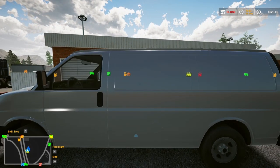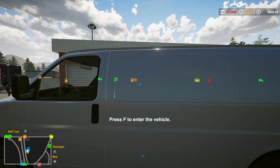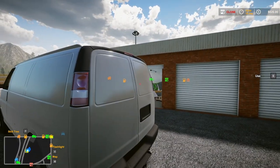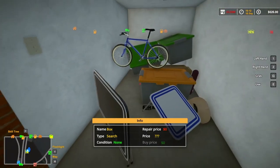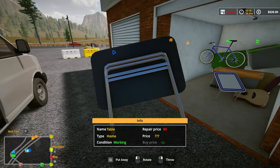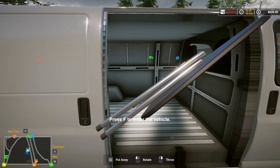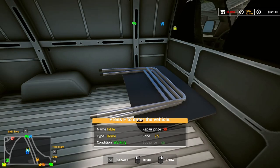Welcome back to Dealer Simulator. With no further ado, if you're back you saw the last episode - we just got this locker and now we're gonna go see what we got. Let's get this door open. We have somewhere to put this stuff. We got a couple of working tables, so that's good. Condition is working. See if we can get it into the van without it freezing.